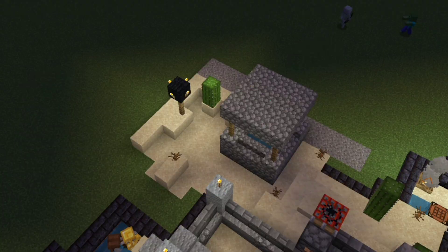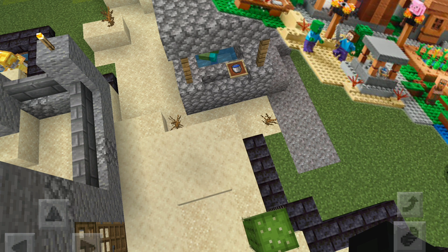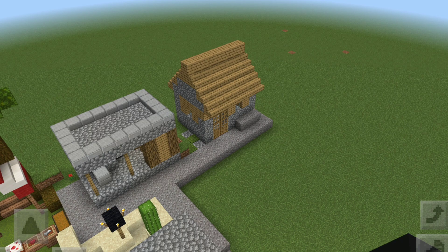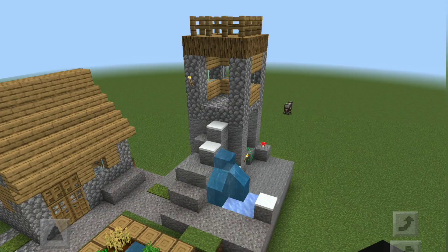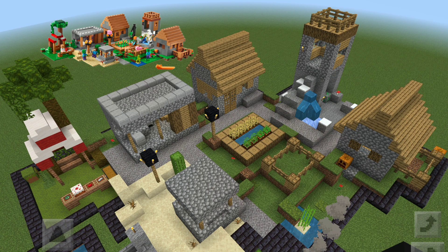First I built the desert section, then the jungle — and do any of you spot the problem? I accidentally made the desert and the jungle longer by one block, but thankfully it was a very quick fix. I found this mistake before I had built any more buildings or even the whole village, because it would have taken a very long time to fix. After that I built the blacksmith, then the library, the farm, the pen, a small house, and finally the butchers. So now the village is fully built and complete.